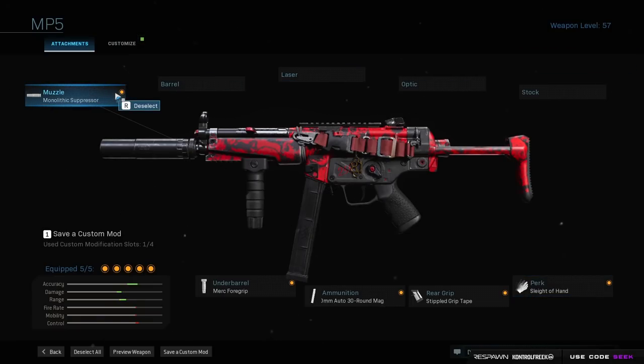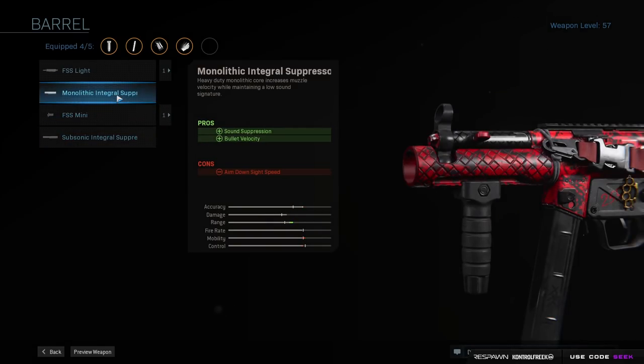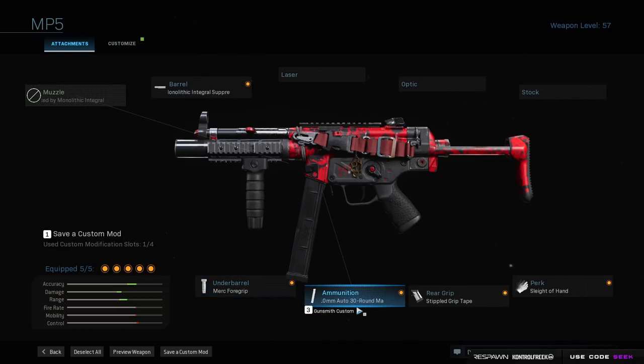Very recently it has come out that the integral suppressor is just a little bit better — not that much better to the point where I really notice a difference, but supposedly the integral is better than the muzzle Monolithic suppressor, so I put that on instead. That is the setup I'm running on the MP5 now. We also have Merc Grip, 10mm rounds, and Stipple Grip on the gun.